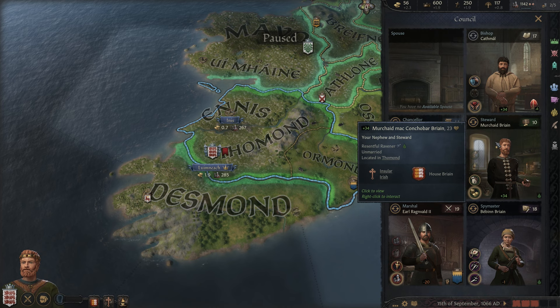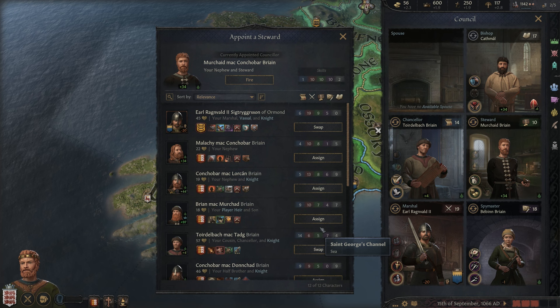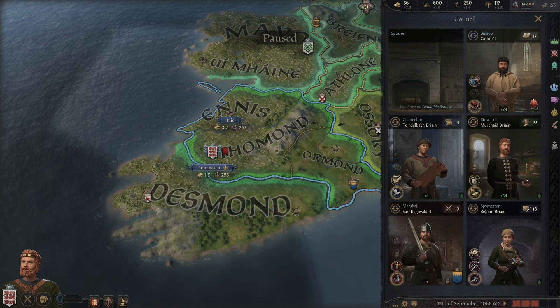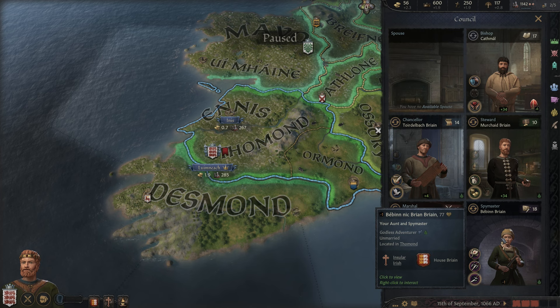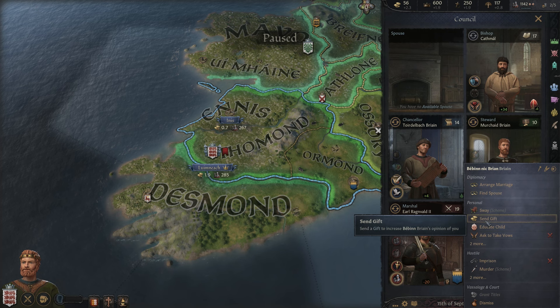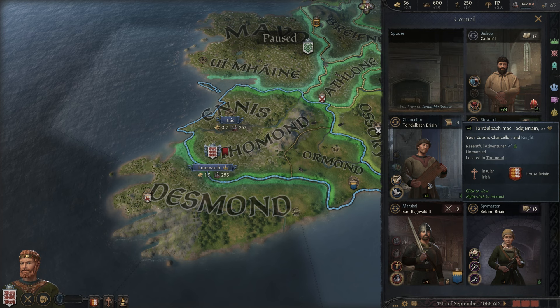Here is our council. Looks like our steward is not super great, but we don't have anybody in the realm that would be any better, so we probably won't mess with that at the moment. Our spymaster here does not like us — that is a scary proposition, your spymaster not liking you. And it's our aunt too, so that's just great. We can send her some money that will make her temporarily like us, but not that much. We'll definitely need to deal with that situation, but we'll come back to it.